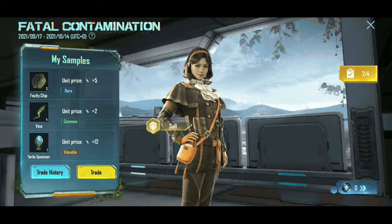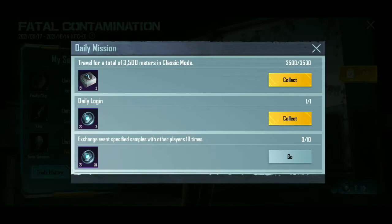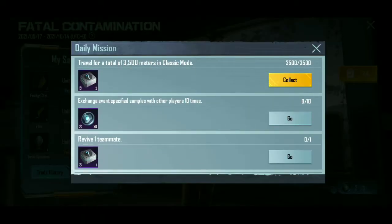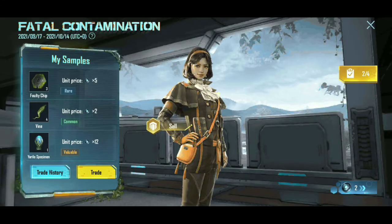You can collect the daily missions — this is a total of 4 missions. You can collect this box and you can collect coins. I have 2 coins and you can collect the missions. You can collect the coins and sell items.